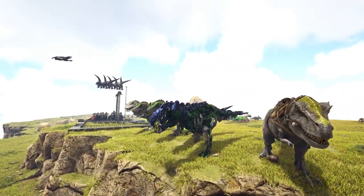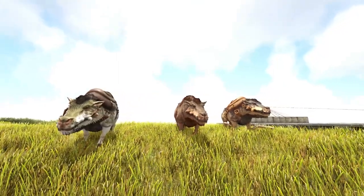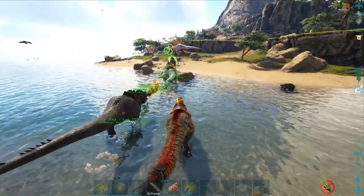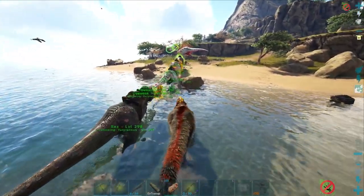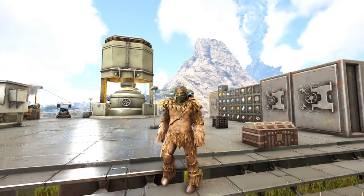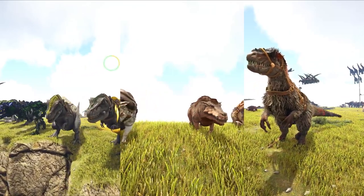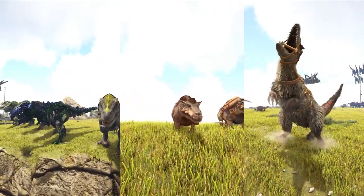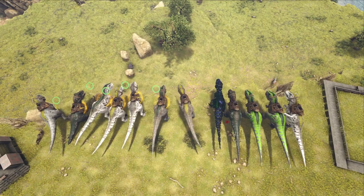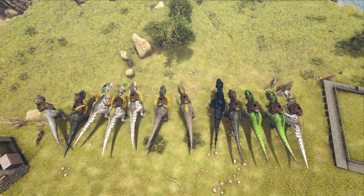After making our Giga Rex army and combining it with the Uteranus and the Daedons for the ultimate boss killing team, we need to do a little test practice run before we fight the big bad bosses. There has been a max level Alpha Rex roaming our lands terrorizing the wildlights for a few episodes now, and it's up to us to put it into his parade. I'm actually not going to bring the entire army into this fight.